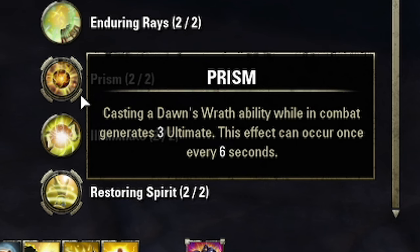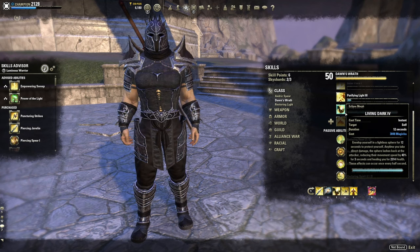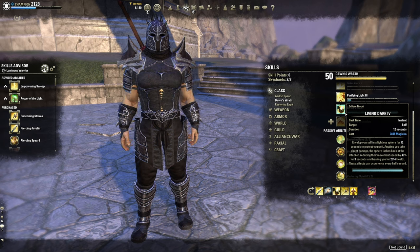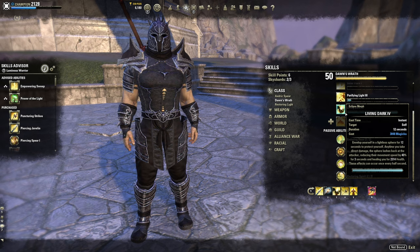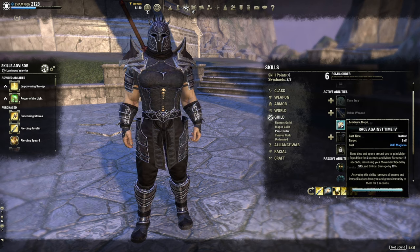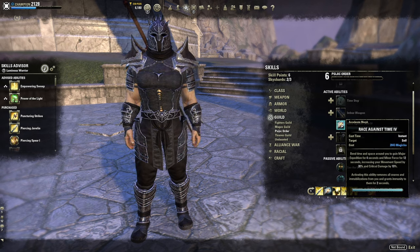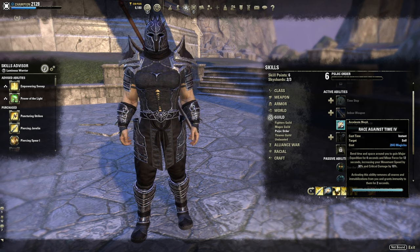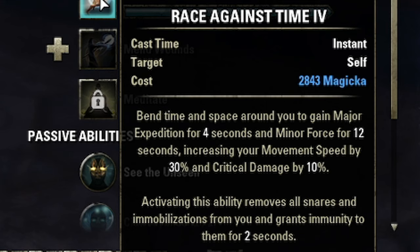Next up is Prism — this gives us ultimate back when we use a Dawn's Wrath ability, so we're going to generate a ton of ultimate. Living Dark as a Dawn's Wrath ability is going to be our heal over time, healing every half second like an absolute hammer. Then we use Honor the Dead just to burst us back up. And Psychic Ordeal — Race Against Time — does a lot: crazy fast movement speed and Minor Force.